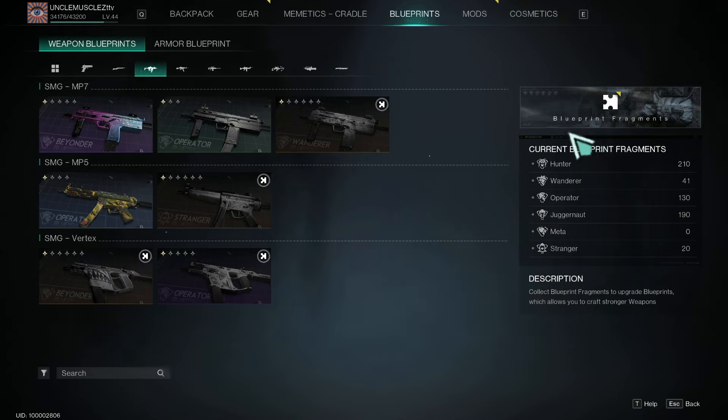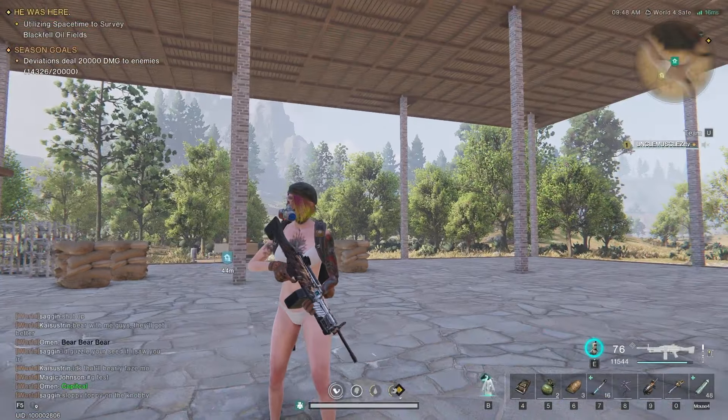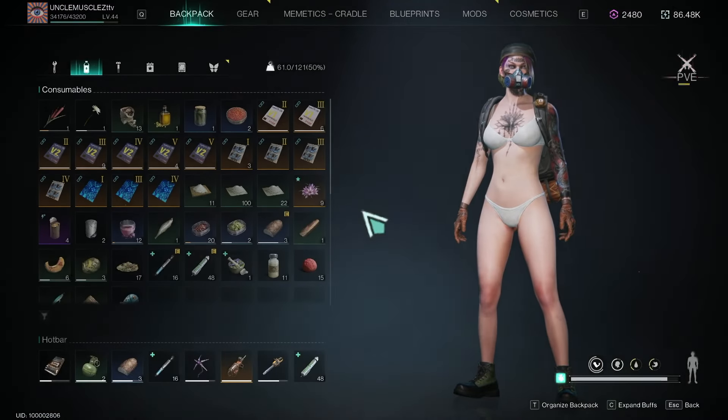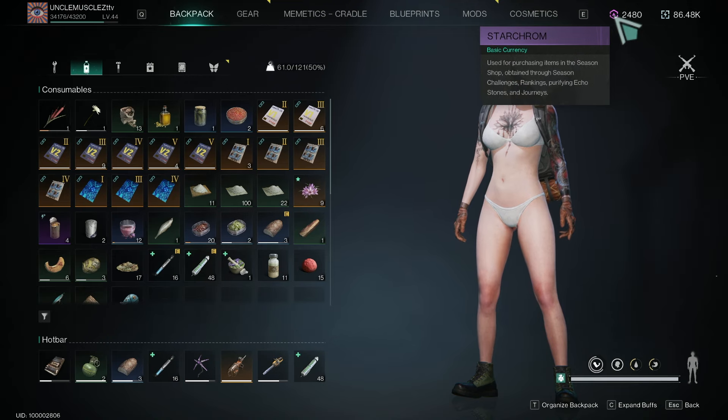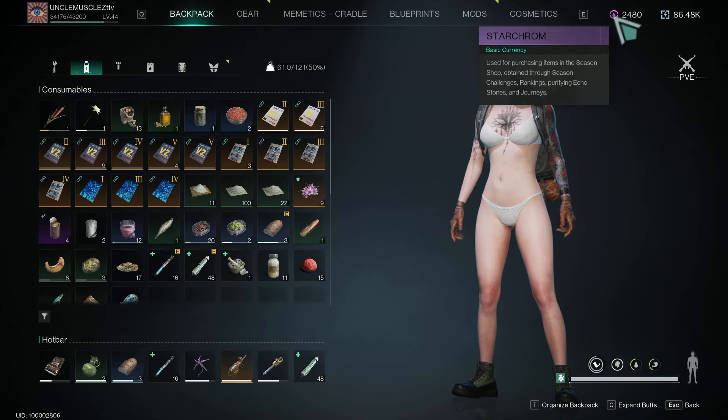You get your blueprint fragments from the Wish Machine. You're going to be using your Star Chrome to get those blueprints. Whatever fragments you get — even if you're getting the same thing over and over or stuff you don't want — that's fine. The point is, once you get enough fragments to unlock the blueprint you need, you can use all the unwanted stuff to upgrade the blueprints you actually want.